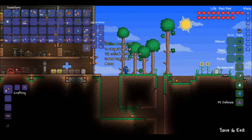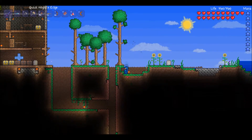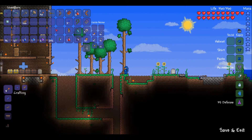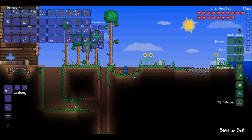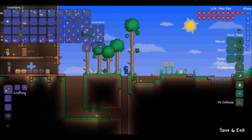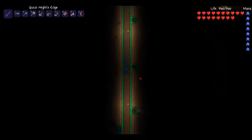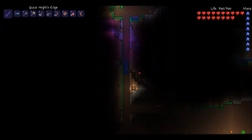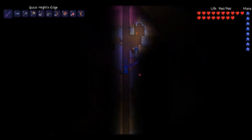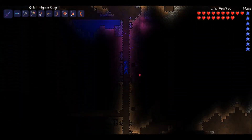And now it is time to go and get us some metal. We need metal. Let's go get some metal, hopefully without dying too much. Look at that pretty blue that the Knight's Edge makes. Most excellent.